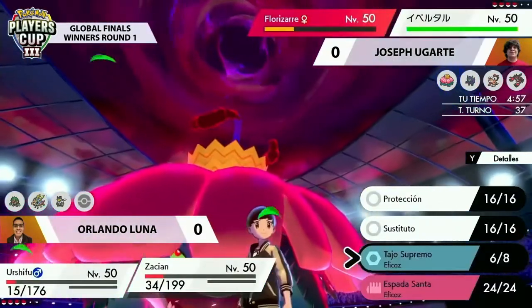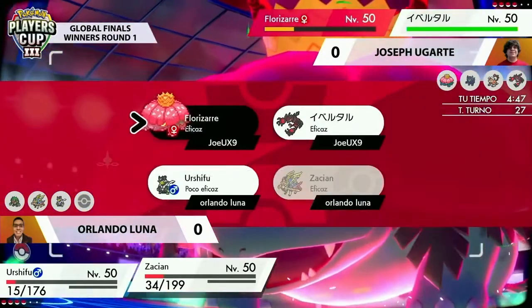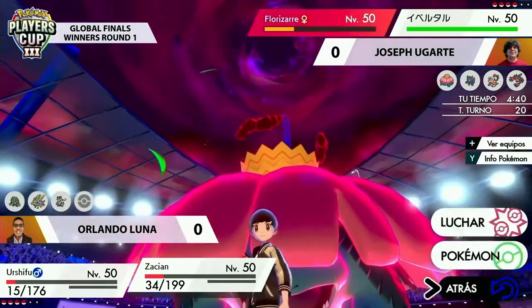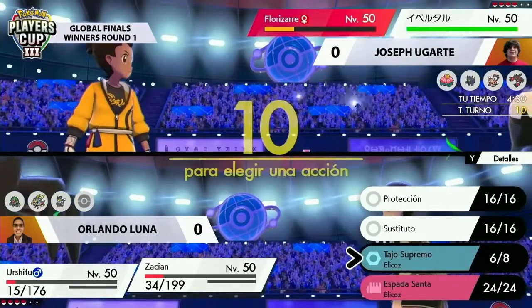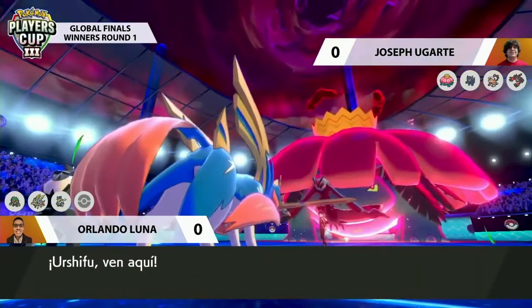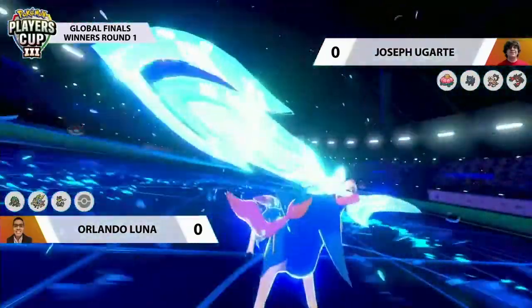Urshifu is just able to hang on at four HP. The Vine Lash came through even after Detect, and being boosted by Grassy Terrain dealing super-effective damage just shows how destructive this Venusaur can be. This is where things get interesting for Urshifu — it's going to go down at the end of next turn regardless if it stays on the field thanks to the residual Vine Lash damage. That could open an option for Joseph: if you want to keep Urshifu on the field, capitalize by attacking into that slot with Yveltal — pretty safe since Zacian is going down to residual damage anyway. The question is whether to risk bringing in Rillaboom and taking a big Flying-type attack.